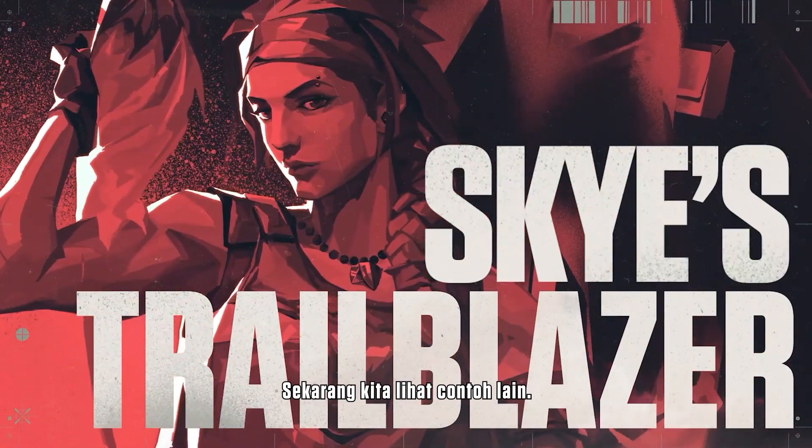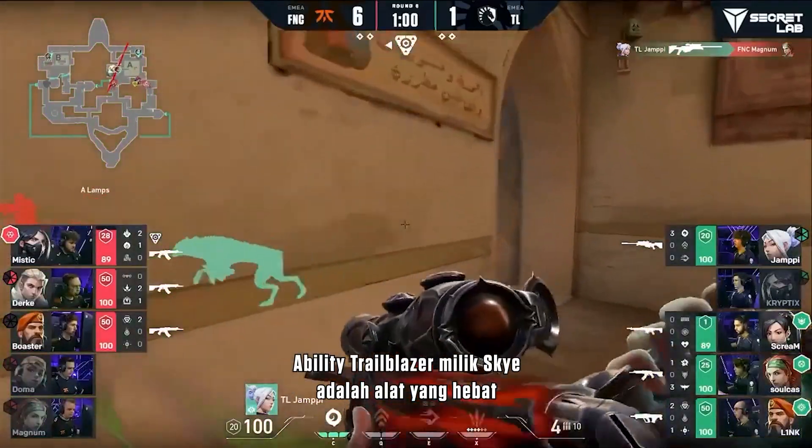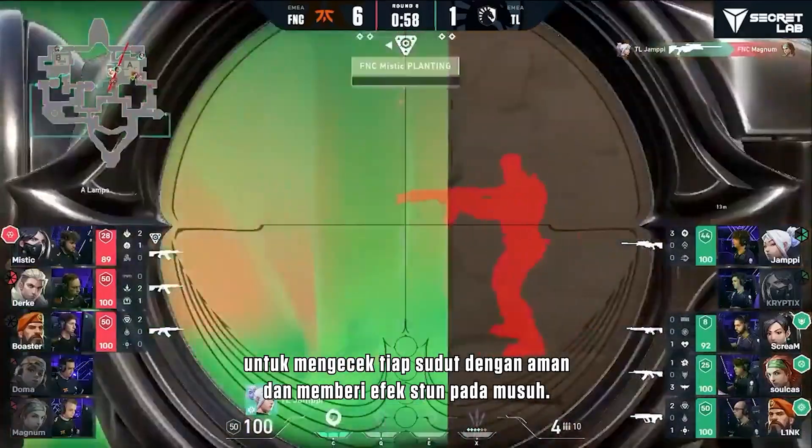You can take any part of the map when you combine it with other utility. Now let's take a look at another example. Skye's Trailblazer ability is a great tool for safely checking corners and stunning enemies.